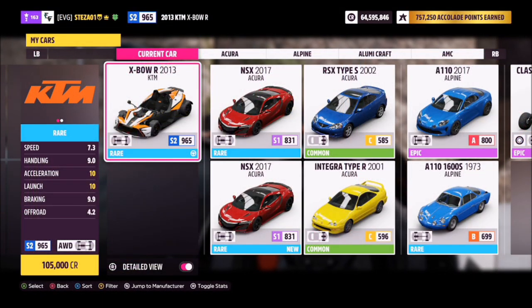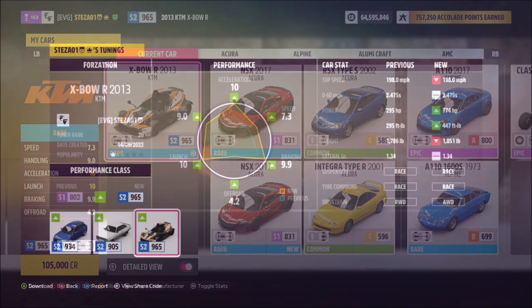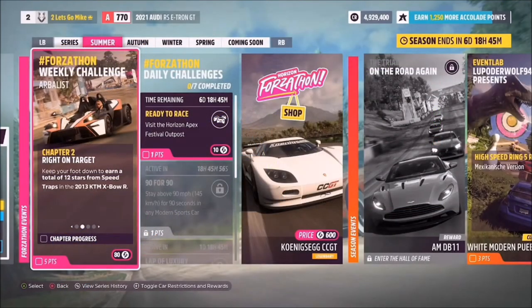This is the 2013 KTM X-Bow R, and it'll set you back 105,000 credits from the auto show if you don't have one already, but you can probably find one cheaper in the auction house. I've also created a tune for you guys to use — the share code is 107901120 — and this should hopefully help you out.